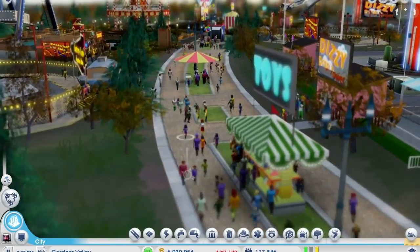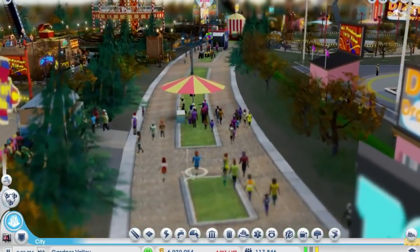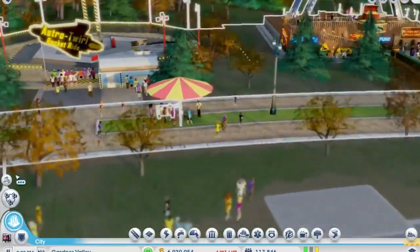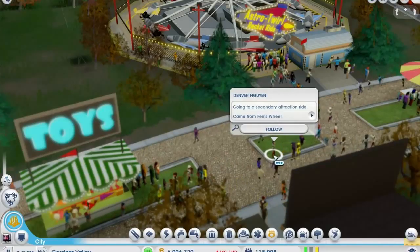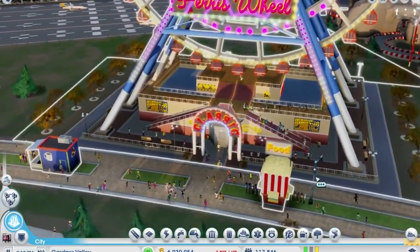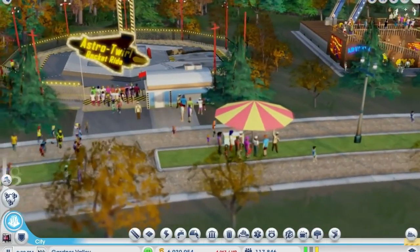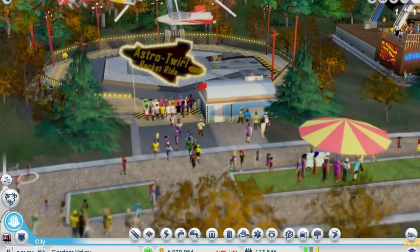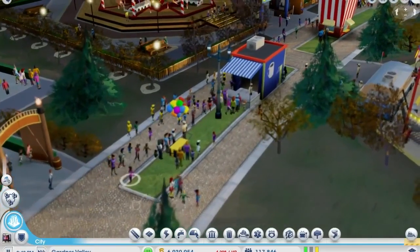Now let's go over how to play with amusement parks. If you want to make tons of profit from running your amusement park, you're going to have to understand how to get the most money out of each visitor. When tourists come to your amusement park, they want to go to the main attractions first. After that, they will go to a secondary attraction if there are any, otherwise they will just keep going to the main attractions. Tourists will stay in your amusement park until they have gone on three rides. After three rides, they will leave unless they can refresh themselves at a concession stand.